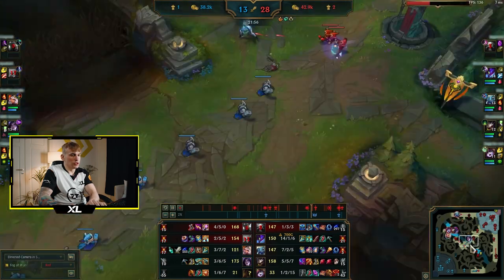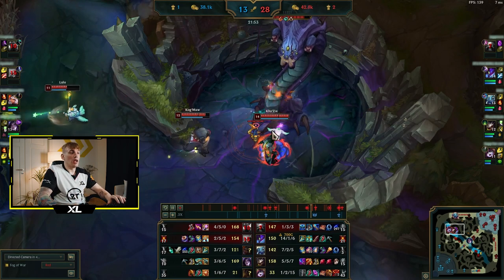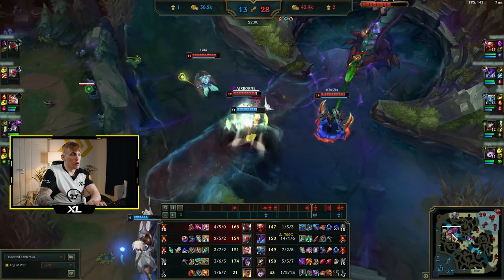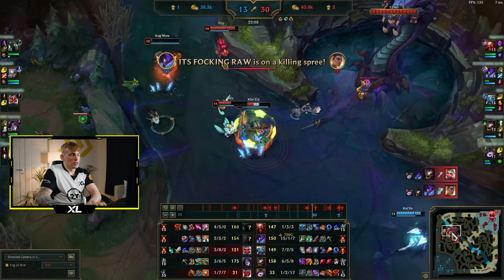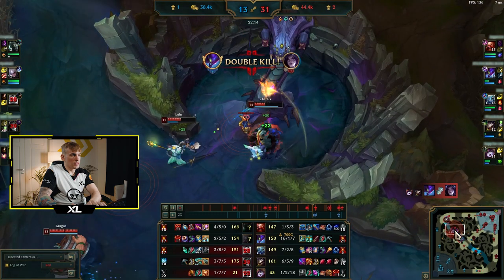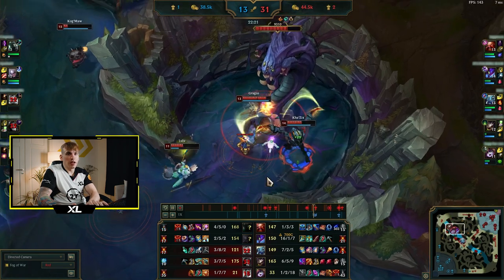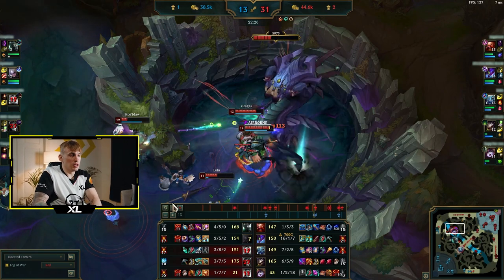We won the fight — unlike the fight before where we were forced to just go base without taking the objective. Now we took the Drake and won the fight. When starting an important objective like Baron, make sure you know which cooldowns enemies have. Also try to make sure everyone is on the objective — especially important when playing Lulu.